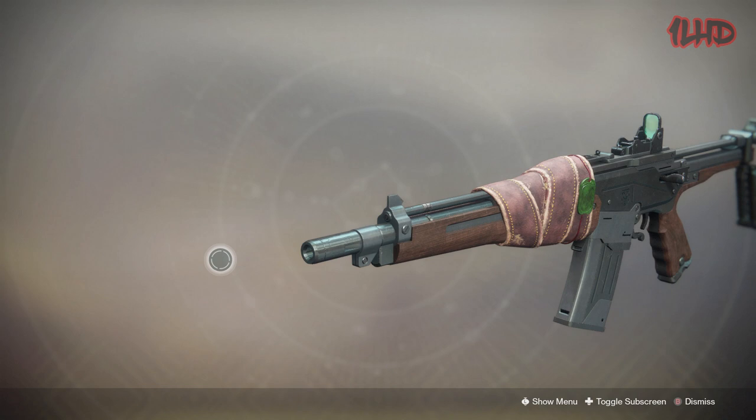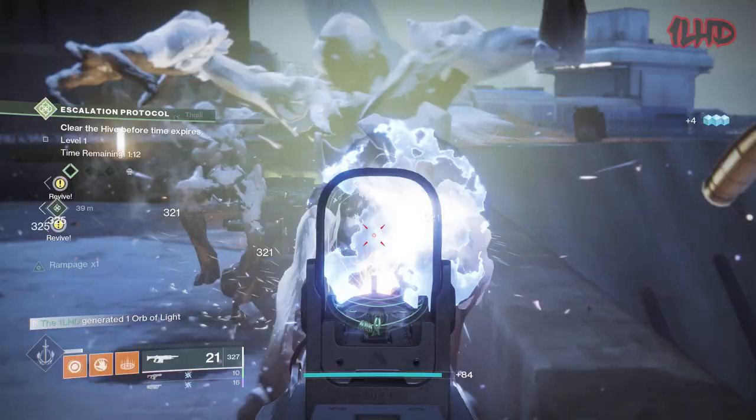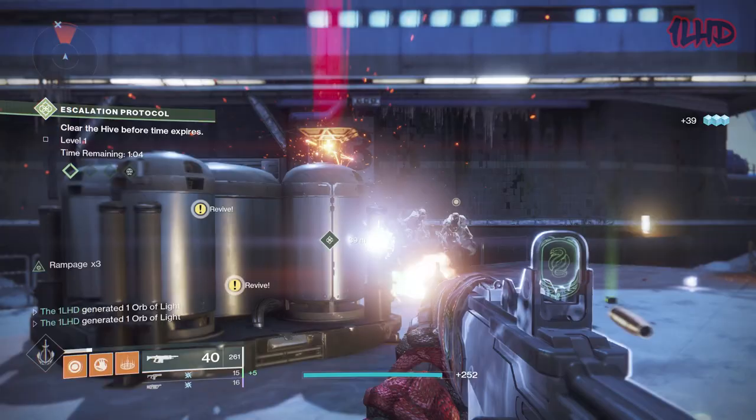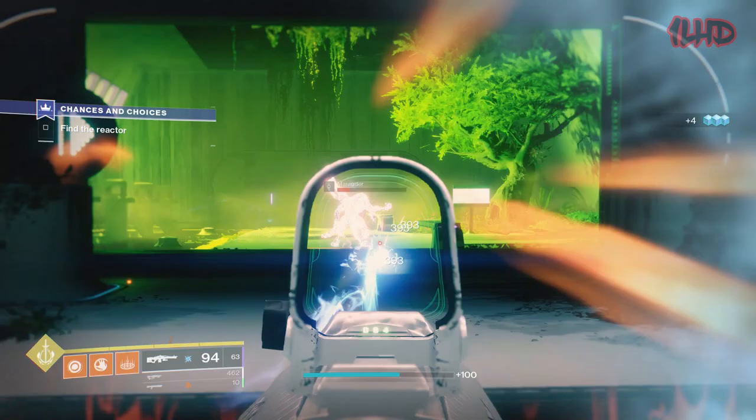Moving on to Gambit, we have Season 5's adaptive frame auto rifle Breakneck, Season 6's rapid fire frame machine gun 21 Delirium, and Season 7's bow Hush. Breakneck set a good precedent for Gambit pinnacle weapons in the sense that it does an amazing job at what it's designed for. Rampage being one of the best and most reliable damage ramp-up perks for ad clear, combined with Breakneck's Onslaught perk which increases its rate of fire with each Rampage stack, makes this weapon incredibly reliable for clearing trash mobs.